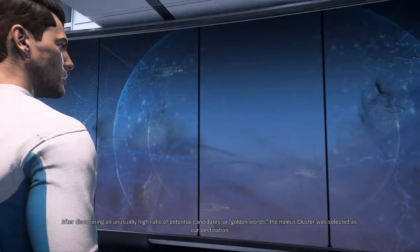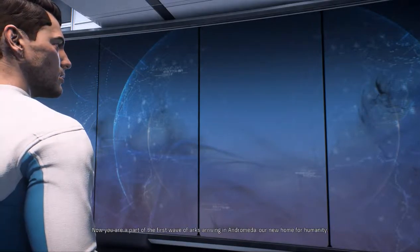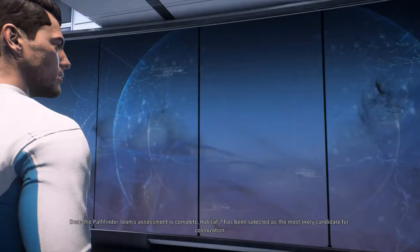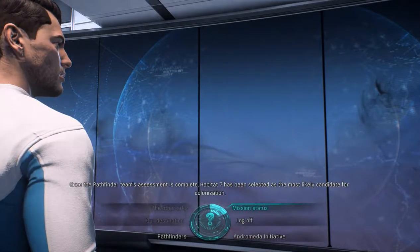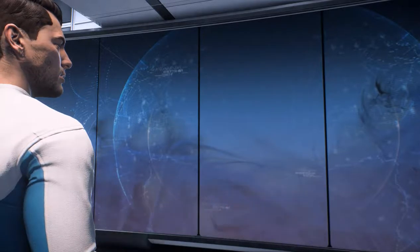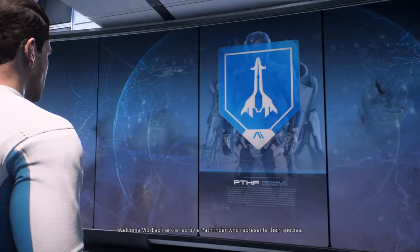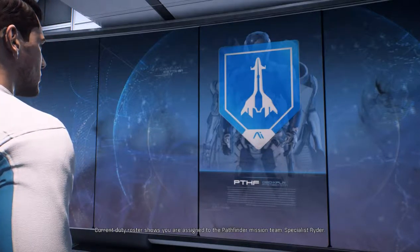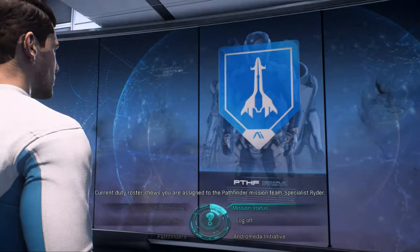After discovering an unusually high ratio of potential candidates, or golden worlds, the Helios Cluster was selected as our destination. Now you are part of the first wave of Arks arriving in Andromeda, our new home for humanity. Once the Pathfinder team's assessment is complete, Habitat 7 has been selected as the most likely candidate for colonization. Yes — this cluster in the galaxy has been selected for its abundance of waist-high cover and slowly progressing difficulty of enemies. The Pathfinder is responsible for exploring and assessing new worlds for outpost placement and settlement. Each Ark is led by a Pathfinder who represents their species. The active duty Pathfinder assigned to Ark Hyperion is Alec Ryder.